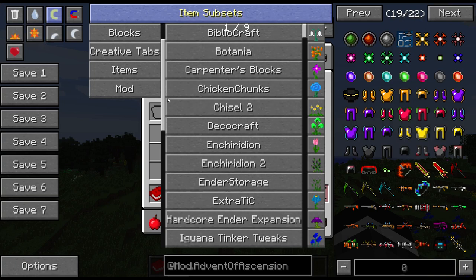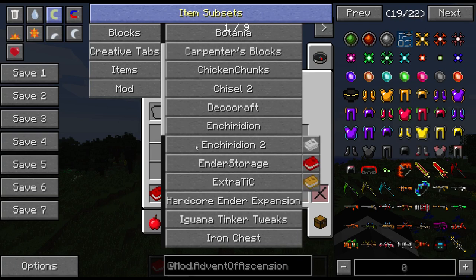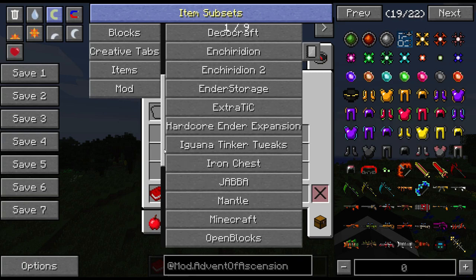We also have Baubles, Bibliocraft, Carpenter's Blocks — there are a few nice, pretty, decorative building mods in here, that being one of them. Chisel 2 is another one, so we can chisel blocks. Decocraft — more pretty stuff. And Enchiridon, which gives us a really handy, useful way of getting to books without carrying them around.